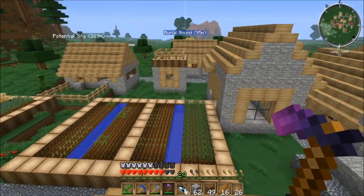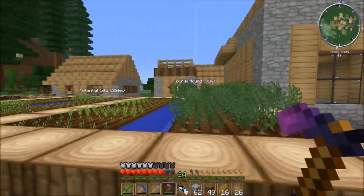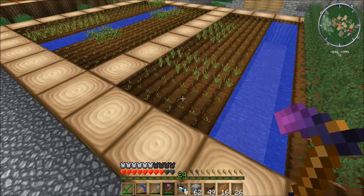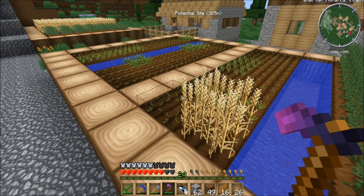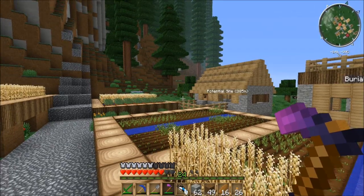There's another creeper. I did discover exactly what this hoe of growth does — it essentially acts like bone meal. So if I go to these crops here, bam, they're grown. There we go, they're grown again. I really don't like that creeper, but we're going to avoid him.